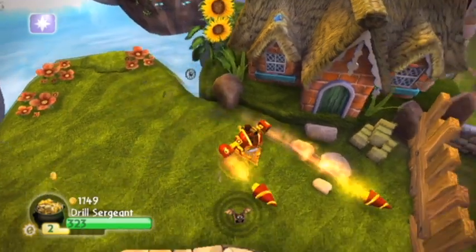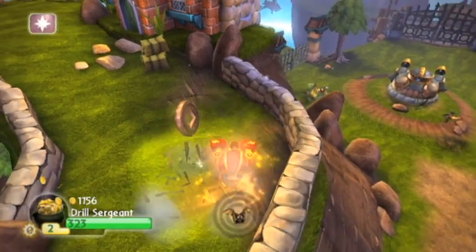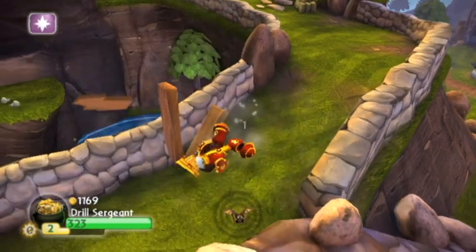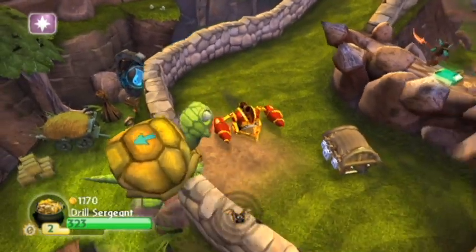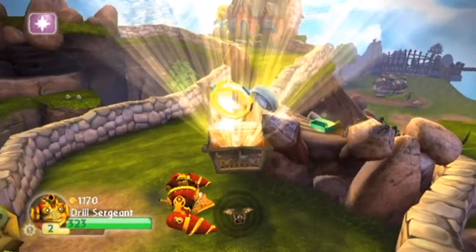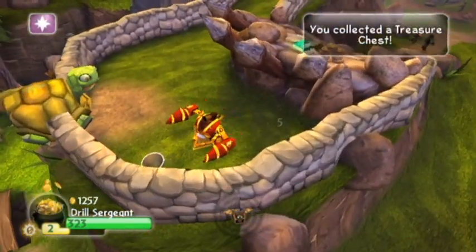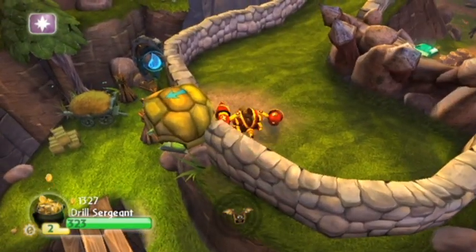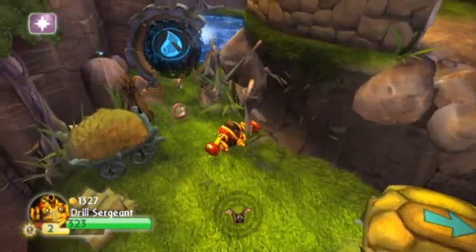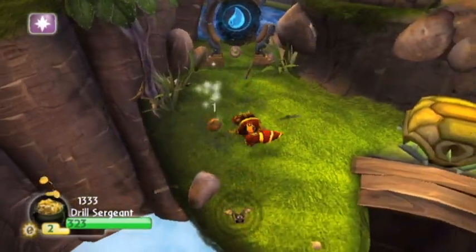If you notice, there was a whirlpool on the bottom — we can go there too. You need the water Skylander for that, as I mentioned earlier. If you're going to do this level, I would advise actually doing this main path first rather than taking the Life Skylander bridge shortcut. The main advantage of coming back is you can get more treasures and stuff like that.